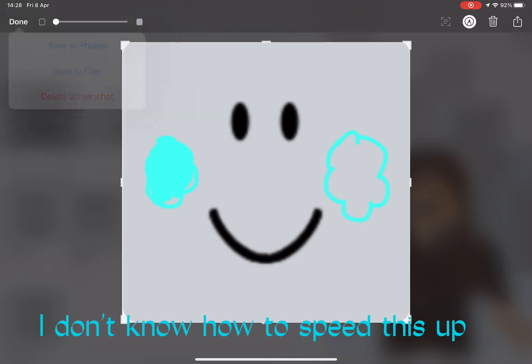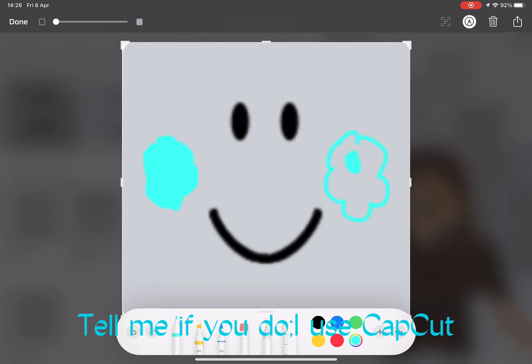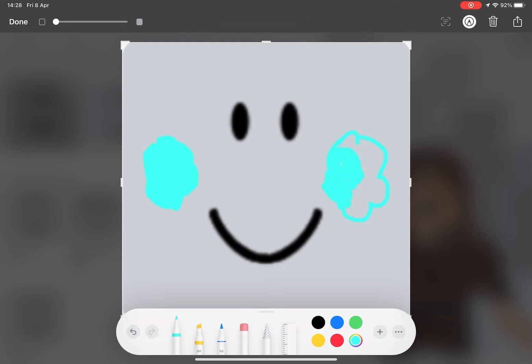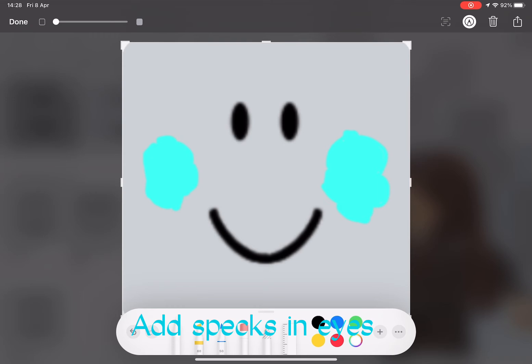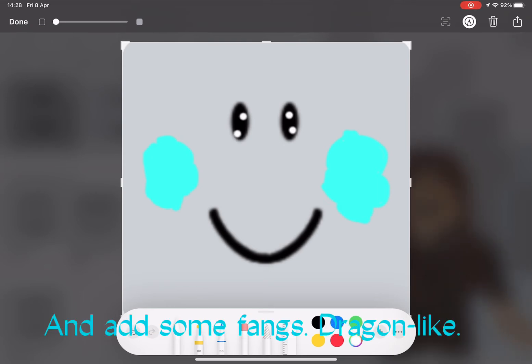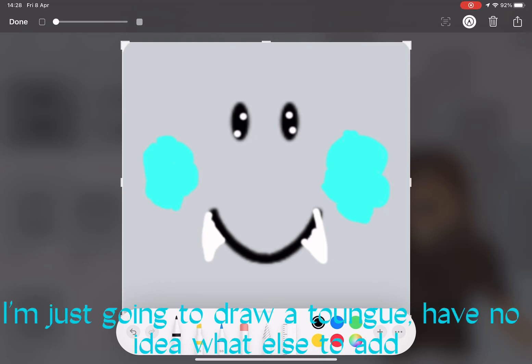I don't know how to speed this up — tell me if you do. I use CapCut. Add specks and eyes, and add some fangs, dragon-like. Color them in. I'm just going to draw a tongue — have no idea what else to add.